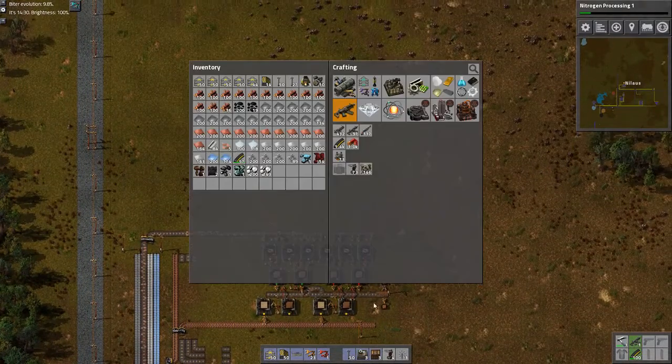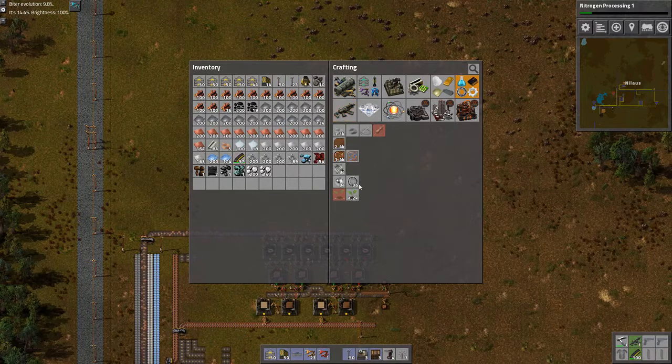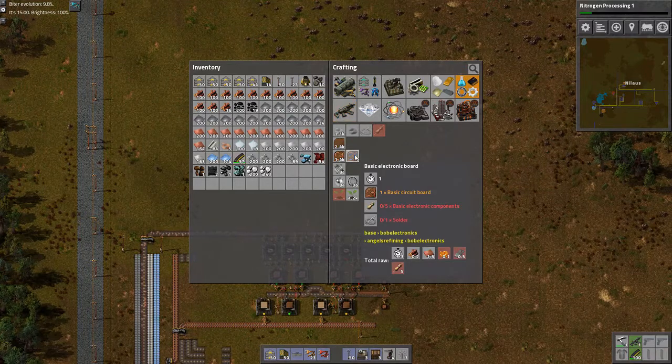Now the next part — let's start on watching what we want to build. I want to build this one, and that's the objective for this session. It's going to be tough. I have the basic circuits. I need the basic electronics component and it's solder. Let's do solder first, because the basic electronic components are a pain in the ass.